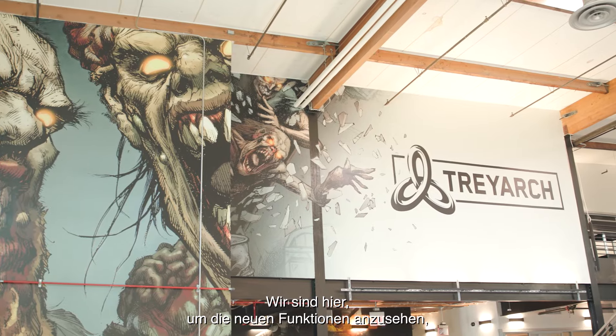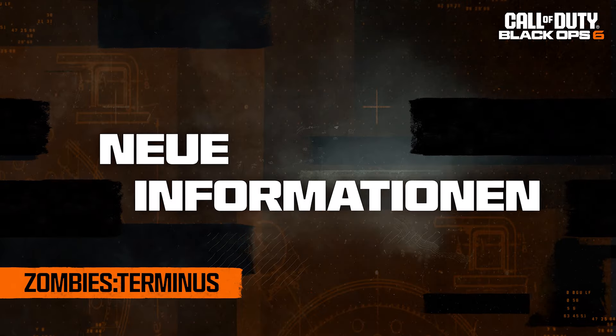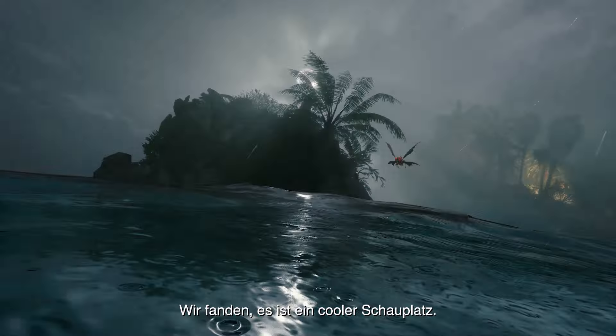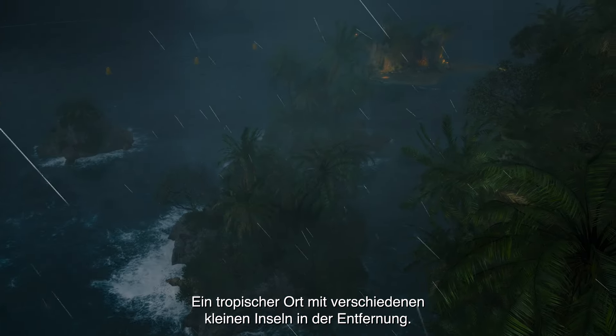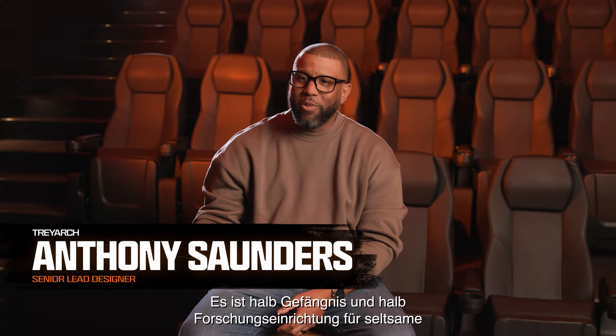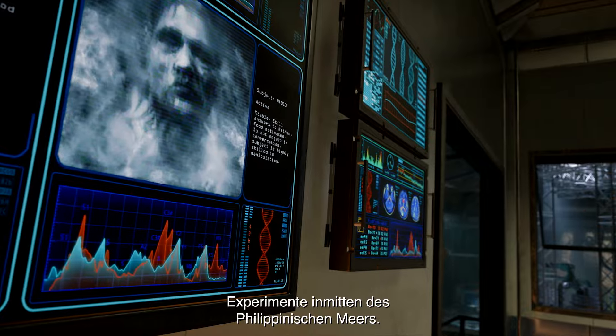We're here to break down all the new features that are going to be coming to Black Ops 6. Terminus is taking place in the early 90s, five years after the events of Cold War Zombies. It's a tropical setting with various little islands out in the distance — one part jail and other part secret research facility in the Philippine Sea, developed to just pursue weird science.